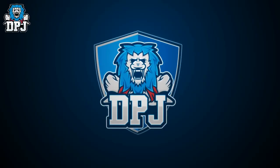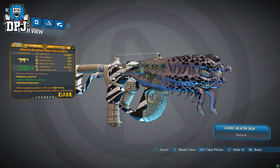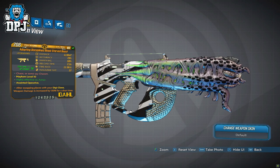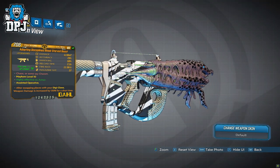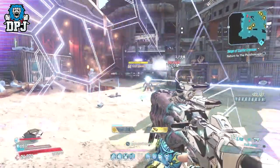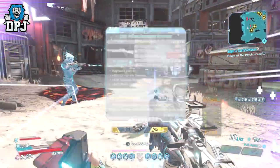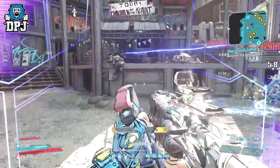In at number 1 and my favourite legendary from DLC 4 is the Blood Starved Beast. This Dahl SMG comes in all elements and is an exclusive drop from Evil Lilith, located upon Castle Crimson. You can only get it from there — it isn't a world drop — but it's definitely a must-get because this thing is truly a little monster.